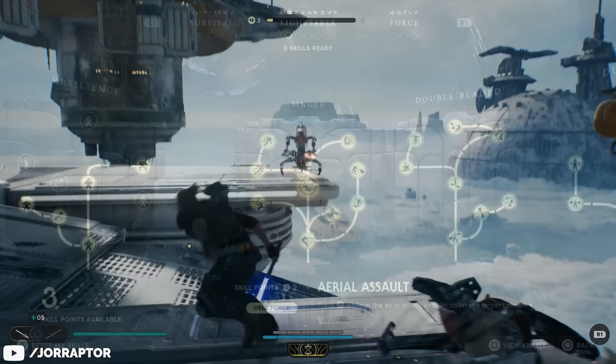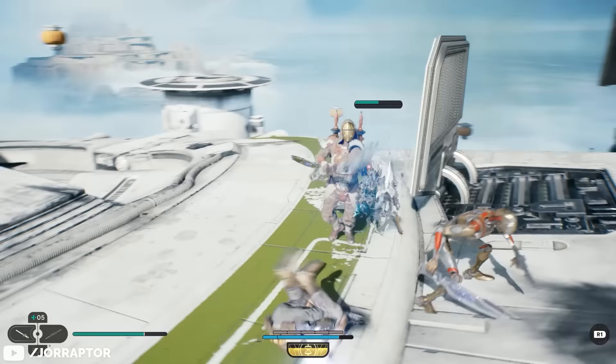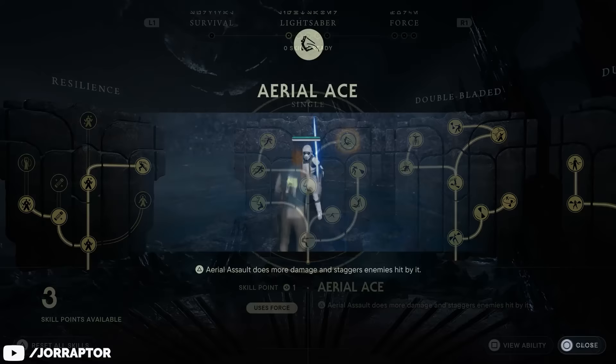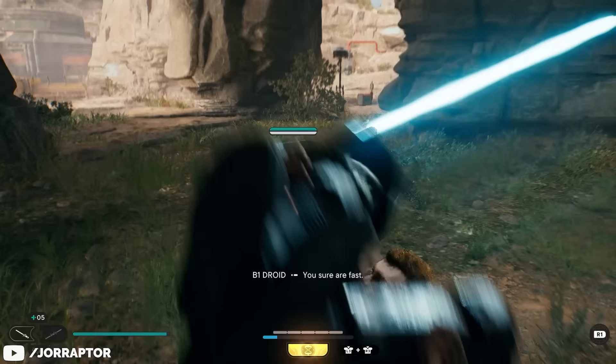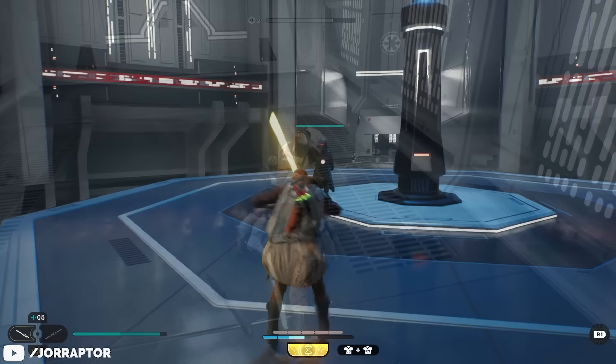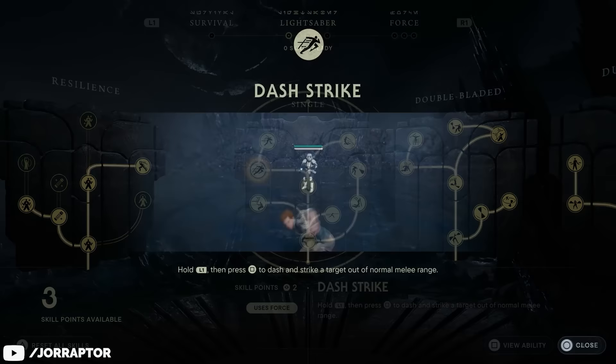It's also one of the few stances that gives you access to aerial abilities. Aerial assault lets you transition from a jump into an attack by pressing triangle or Y while in midair, and with the aerial ace upgrade unlocked this deals a lot of damage to an enemy's guard meter — great for quickly taking out weaker targets or breaking open the defenses of a stronger enemy. Because it requires a jump it also works as a decent gap closer when you double jump and dash toward an enemy.